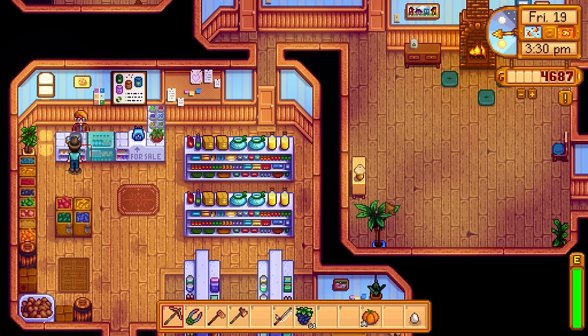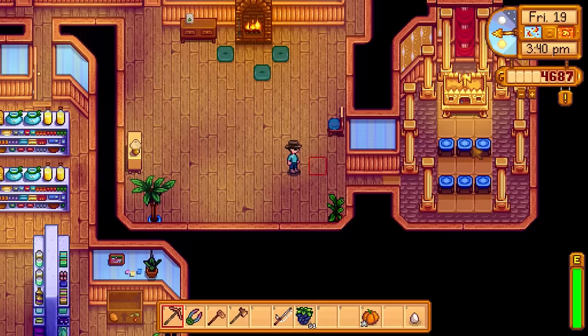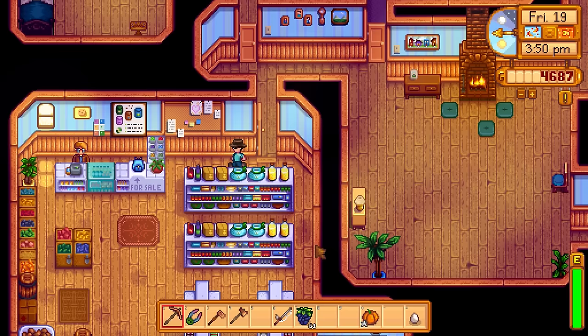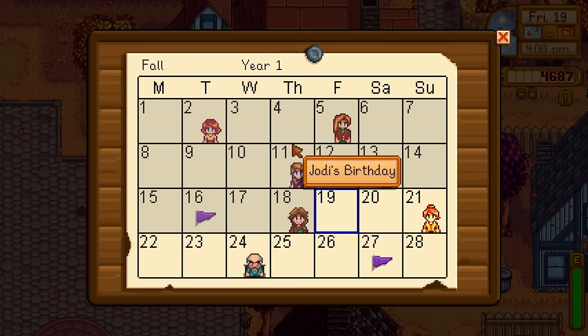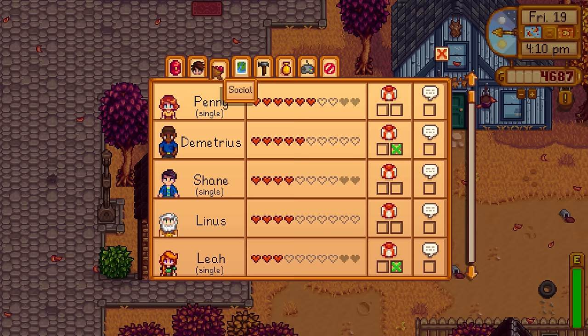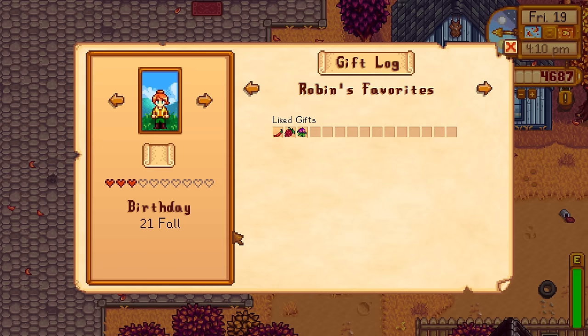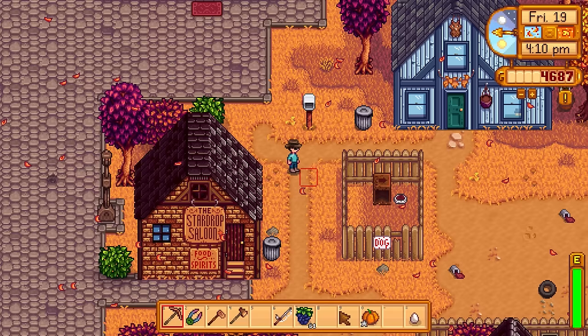Just sold some items and got the Cowpoke achievement for earning 50,000 gold — nice! Heading through town — I still don't know what that strange hall building is about. There's also a 10,000 gold backpack upgrade for 36 slots, though I'm debating whether to upgrade the house first. Checking the calendar — Robin's birthday is coming up in a couple of days on Sunday, so I want to make sure to gift her something. She likes hot pepper, salmon, and sweet pea.